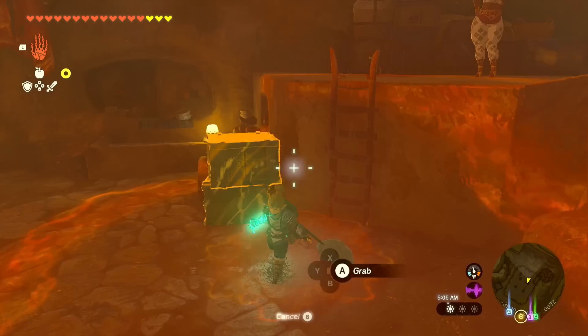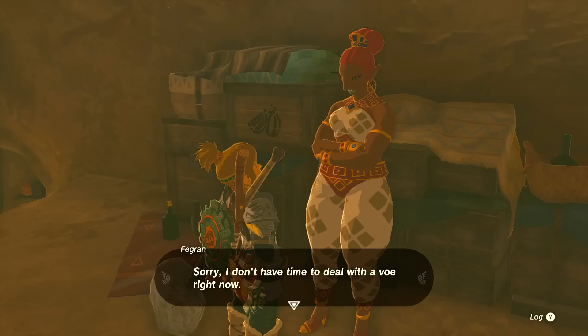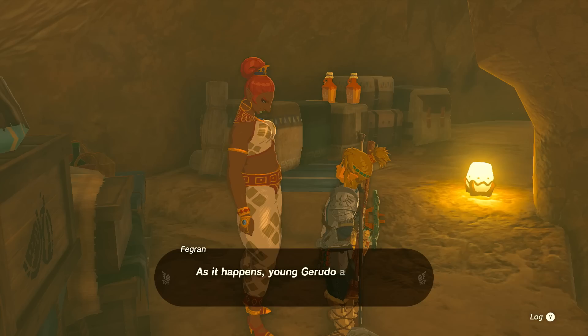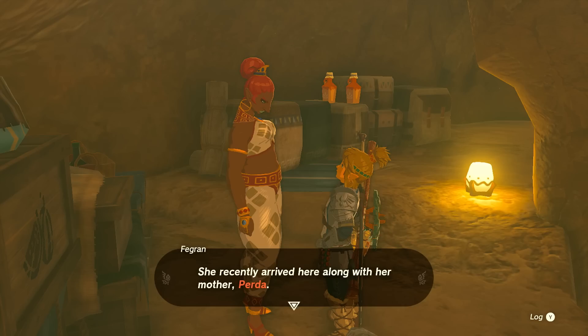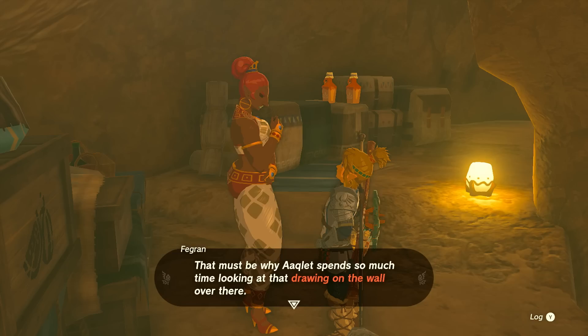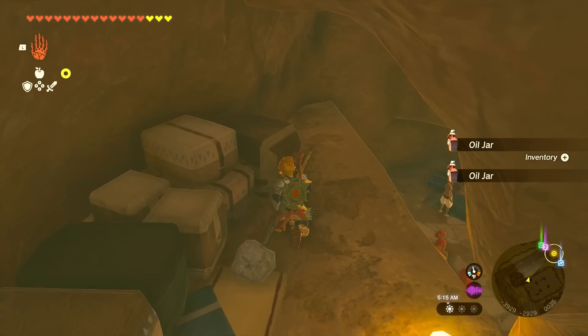She explains: 'Young Gerudo aren't traditionally allowed to interact with Voh, and for Voe born outside of town, when they reach a certain age they're summoned back to Gerudo Town. That small Voe over there is named Akhlet — she recently arrived here along with her mother Purda. But Purda started working at one of the shops, so she's rarely in the shelter anymore. That must be why Akhlet spends so much time looking at that drawing on the wall. Thankfully, this town is like one big family — I'm sure that little one will get used to living here soon enough.'